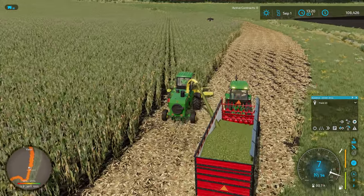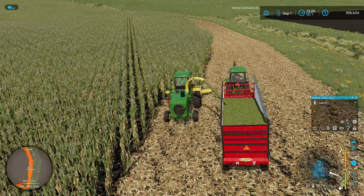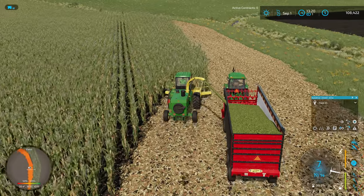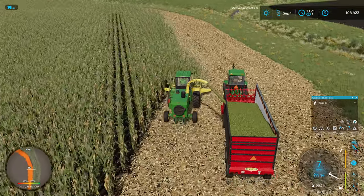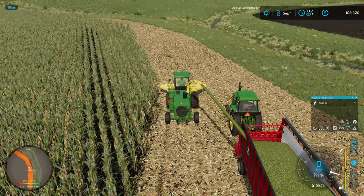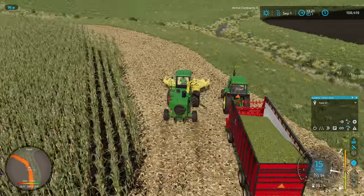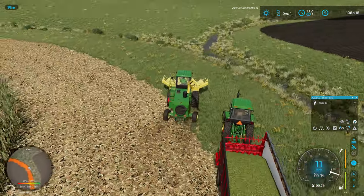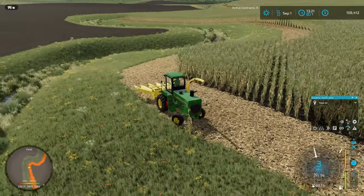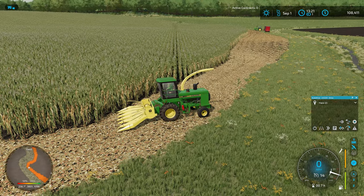I've got a lot cut down on this end already. Because autodrive is kind of following me along here, I think what we're going to do is just get to the end here and then lift up and spin around. Hopefully when I lift my header up, the autodrive worker will stop trying to follow me. Doesn't look like it. We're going to run him into the ditch maybe as I try to get turned around. I'm going to start right back here on the corner heading back up the way we were heading. Let's see if he's going to figure out how to get over here to me.